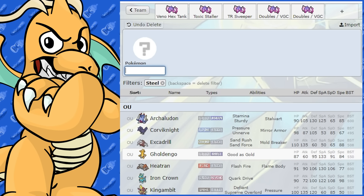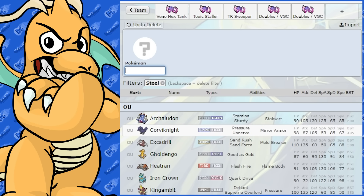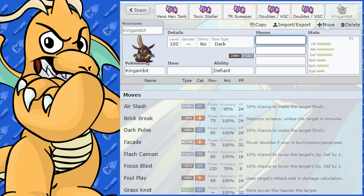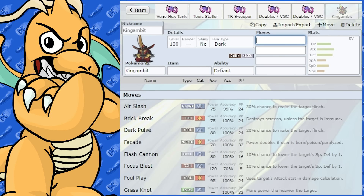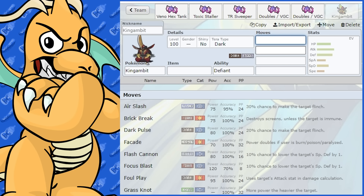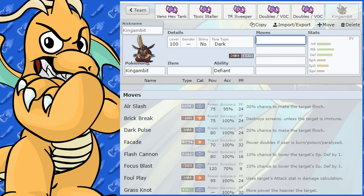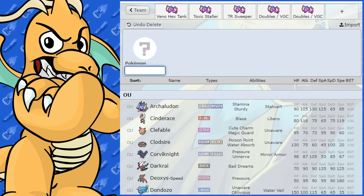Thinking of some other counters - Kingambit is a top counter because Kingambit resists both Poison and Ghost. It's going to be hard to get around Kingambit - I wouldn't even probably stay in against it. You'd have to swap out unless you were running something crazy like Tera Fighting or Fire to get around it. Landorus-Incarnate would also be a good counter because it could outspeed Pecharunt and its Special Attack is like a speedier version of Ursuluna Blood Moon.